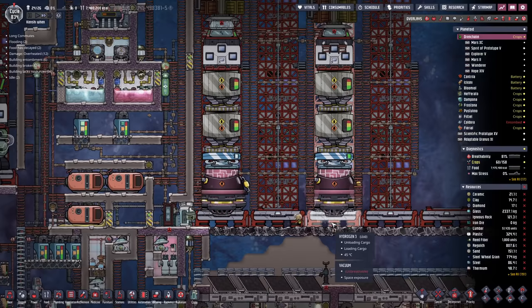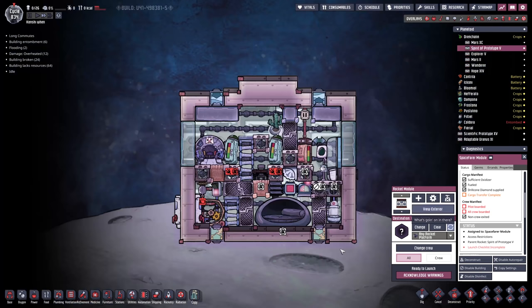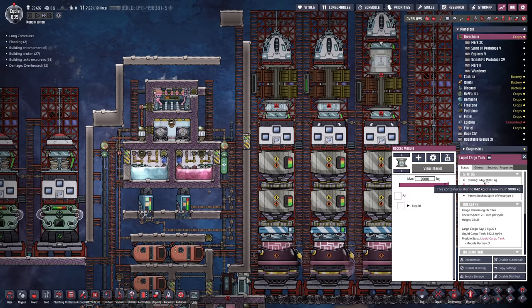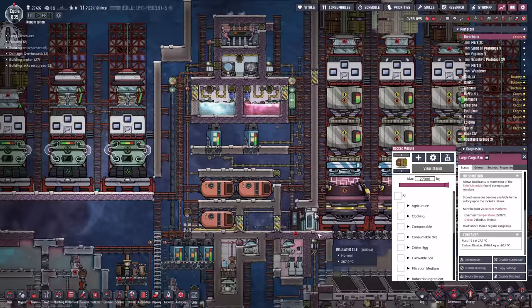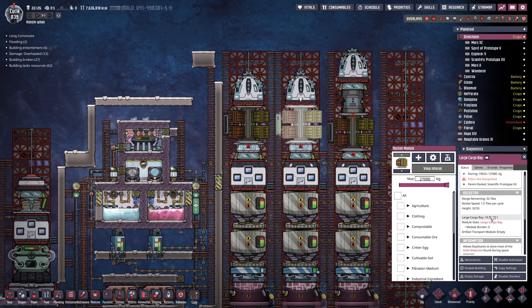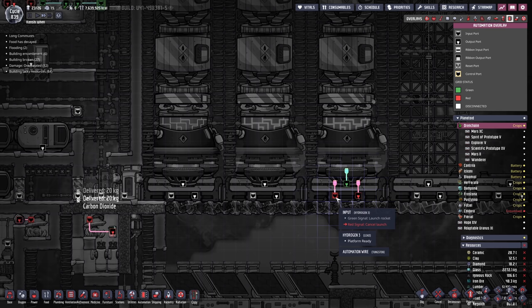We'll put all of those away and figure out how to get this rocket to launch back. We need to find someone less skilled than Zap to go in the rocket - Zap has amazing science and is really skilled at a lot of stuff. This rocket is still unloading liquid cargo, about 842 seconds until it's finished, so just over a cycle. Meanwhile the other rocket has come back carrying rust and carbon dioxide. We'll set the solid rocket port unloader to all, and now all that material will get shunted over and dropped off. This should unload at 20 kilos per second and any rockets that come back should unload automatically.